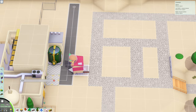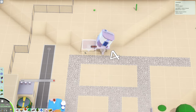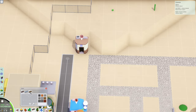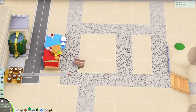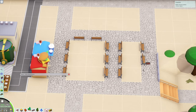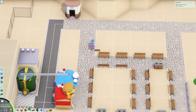We start with burgers, soft drinks, and toilets. Then we put a walkway here. I just like to do this part first so we can get something established for people to eat and not have to worry about it later. Get a bunch of benches and a couple of trash bins here, here, here, here, and here.